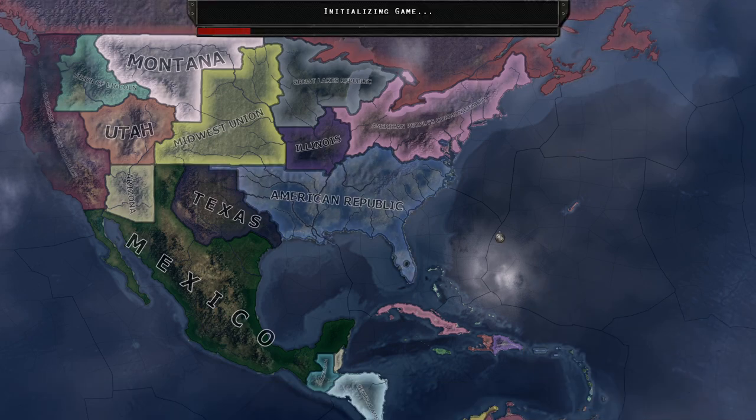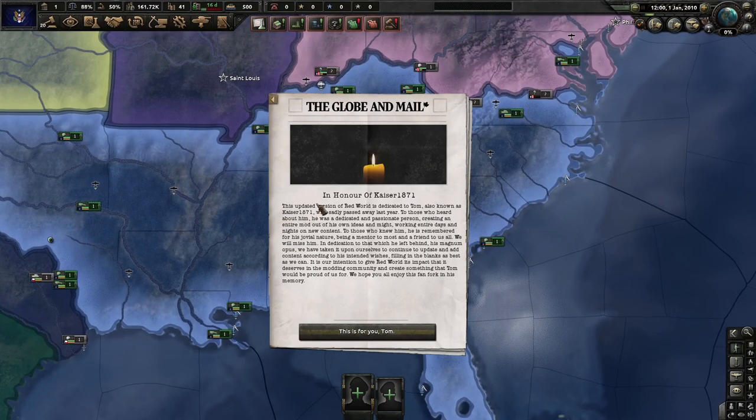The four mods we're using are obviously Red World Fan Fork, Planet of the Peace Conferences, the City of the Future Tool mod, and Colored Events — pretty much the standard stuff I use in all my campaigns. I do know eventually we will go to war with the American People's Commonwealth, which I need to play as a few different times. We'll probably play as the American Republic a few different times as well, and I have to play as Texas, currently run by Rick Perry, and the Union of American People's Republics.